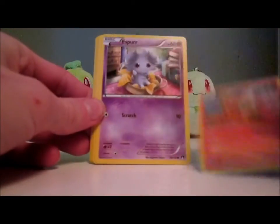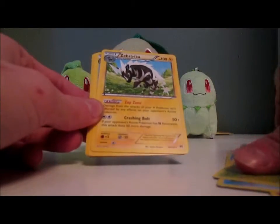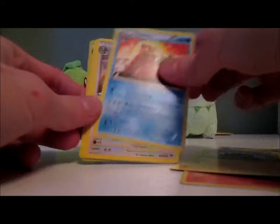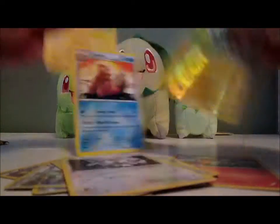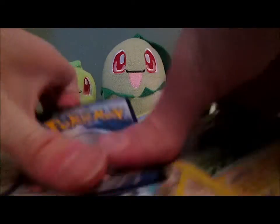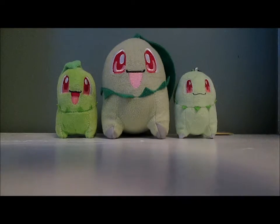Let's hope I at least get a Chikorita. Growlithe, Esper, Psyduck, Seedot. Zebstrika, Slowbro, Purugly, Spirulink, Furfuru, and Zebstrika Reverse. So my Rare and Reverse Holo were actually the same card. But unfortunately I couldn't do that epic thing where you show them both on screen, because I screwed up the order.